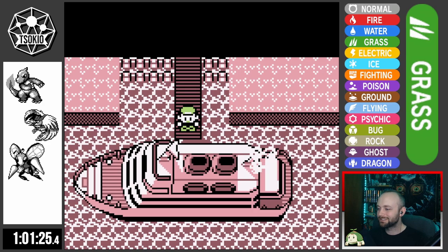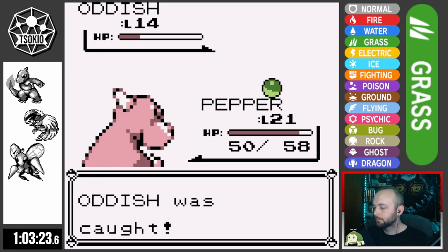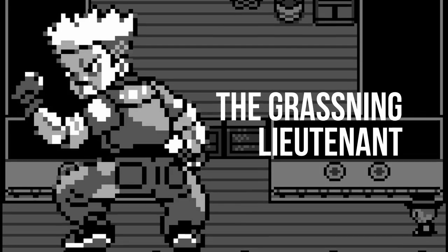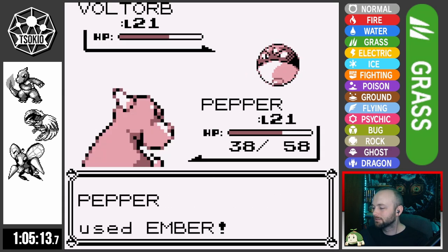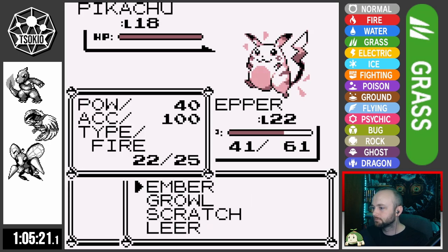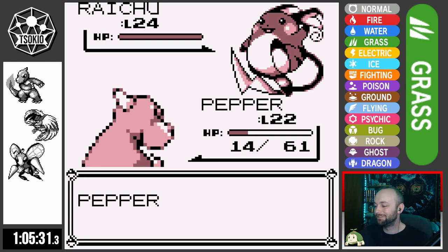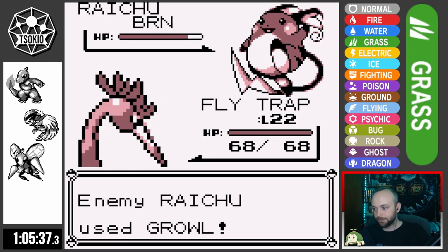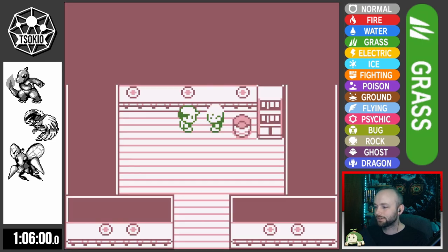The SS Anne Captain conveniently waits until I'm standing at a safe distance away from the ship before backing up into the sea. I go catch an Oddish that I name Plant, and then it's time to take on Lieutenant Surge. I send out Pepper and he sends out Voltorb. Sonic Boom does some damage but it goes down to a few Embers. Pikachu falls to a couple of Embers, then Raichu goes for Thunderbolt which does pitiful damage. Pepper gets a burn off and Flytrap finishes Lieutenant Surge off, earning the Thunder Badge.